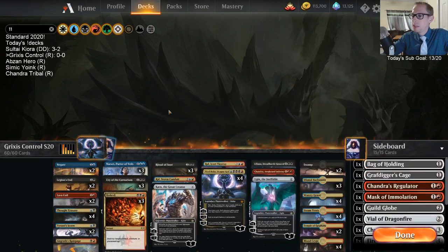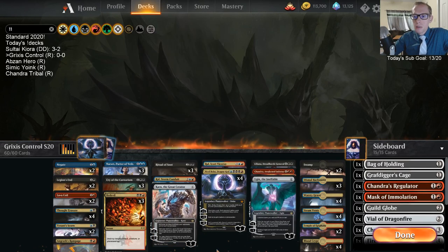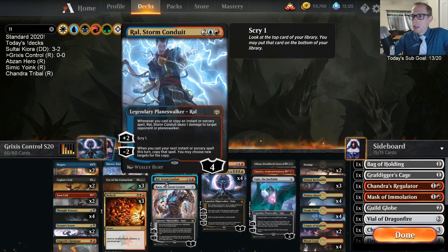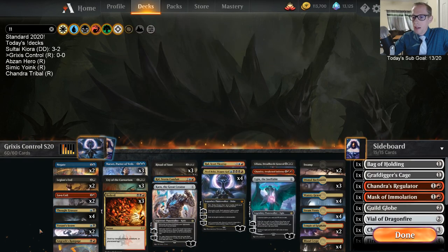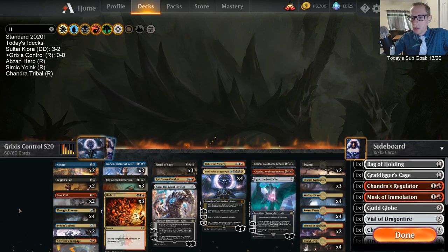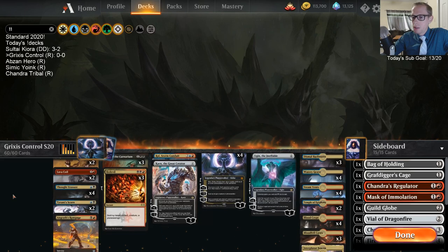Karn might not be worth it, but I want to try it. I'm also trying Ral Izzet Viceroy as a Storm's Conduit — even though we don't have spectacular things to minus, maybe we get to double Bedevil or double Thought Erasure. But yeah, that's our deck. We'll see how it goes.